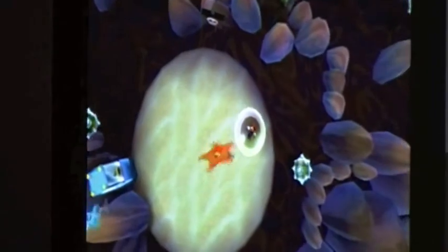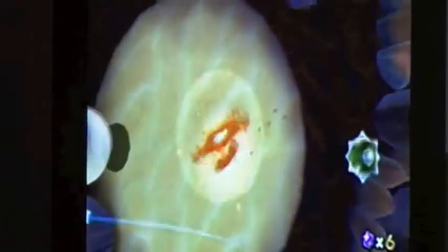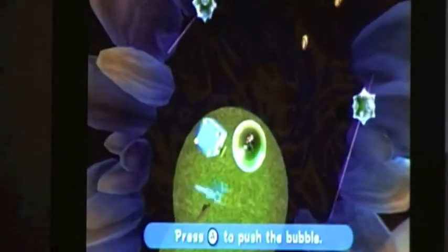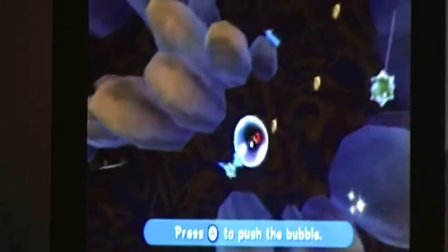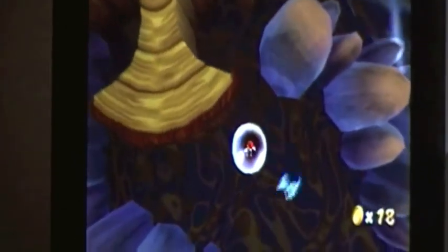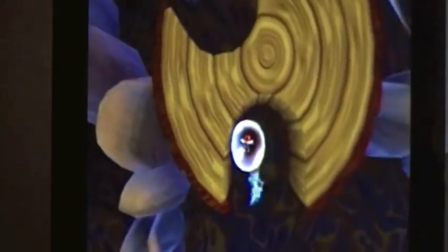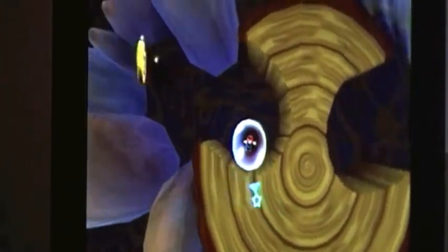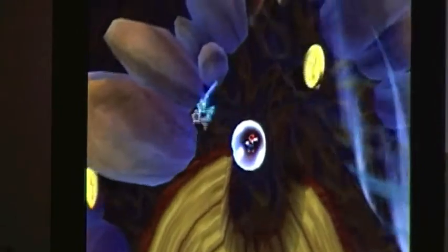Go ahead and get over here, pop your bubble by doing a ground pound. Come inside this little area here and you won't pop, so don't worry. You can get that coin, but all I really care about now is staying alive.